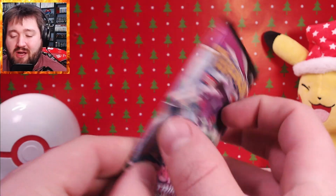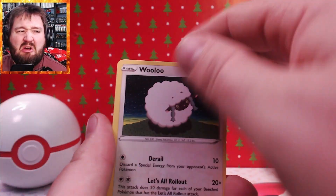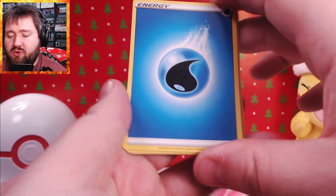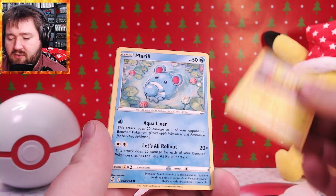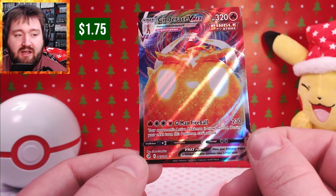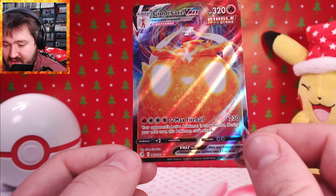Going into our last Fusion Strike pack — can I pull one of those Mews, one of those nice big Mews? I can already see the white code card edge, so I may as well just start crying now. Well, let's go — two, three, four — spoiled the surprise... but wait, I was wrong! It's a Cinderace VMAX! I thought that white code card meant I was done, but I was wrong. Nice, I actually don't have this one, and I have a lot of Fusion Strike.